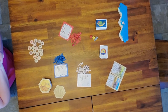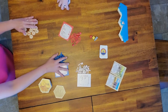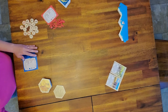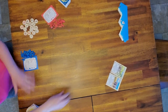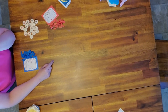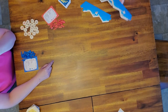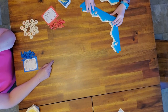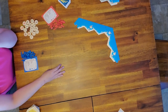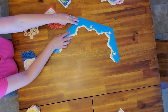We're going to start with setting up the board, so we'll move all the pieces away. The first thing you want to do is use the shores to make a giant hex. They are labeled with numbers so it's easy to put together, however it's just as easy to mix and match — the numbers do not have to be perfect.